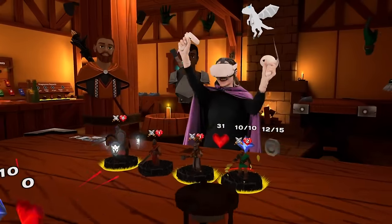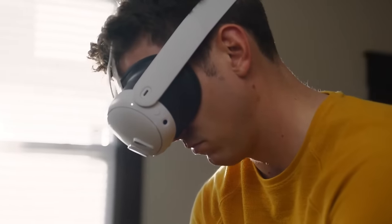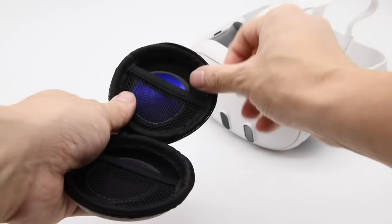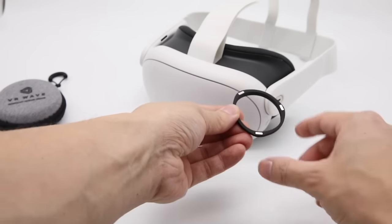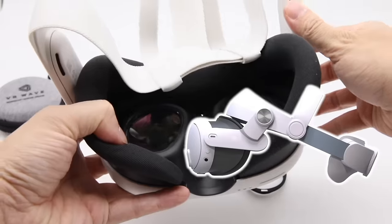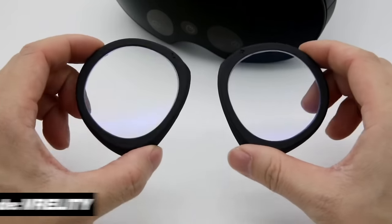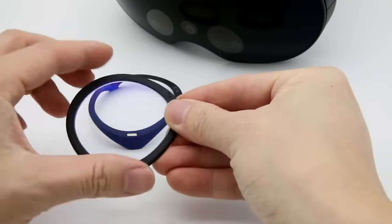A quick word from the sponsor that made this video possible. If you feel like your screen in VR is too blurry or you wish your graphics looked sharper, check out the lenses from VR Wave — especially if you wear glasses or contacts in real life. They make lenses for headsets like the Quest 3 that you just click in and start using, taking your VR experience to the next level. They also make accessories like head straps and carrying cases. Use the code FRALITY for a 5% discount, and I'll leave a link in the description below.